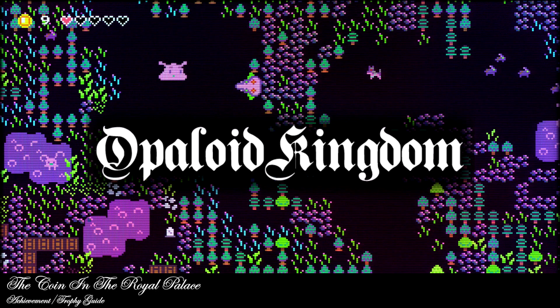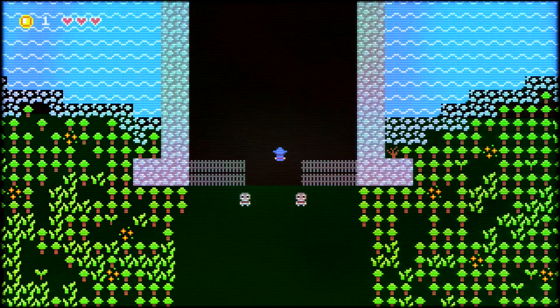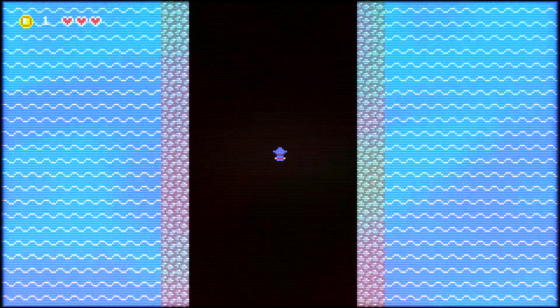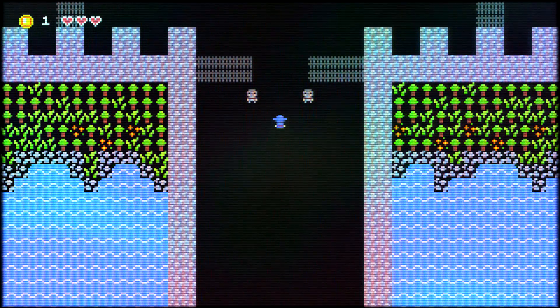Hey everybody, here from thegimmeyac.com. We are back in Opa Lloyd Kingdom going for the coin in the royal palace. This is to find the third hidden coin in chapter one. This one's going to be found as soon as you get to the castle. You're going to cross this moat, which will take you into the castle town right here.